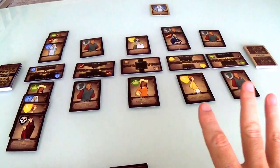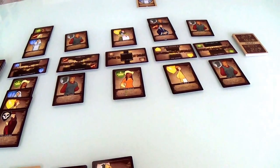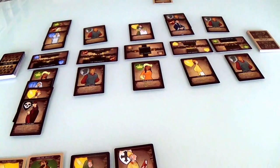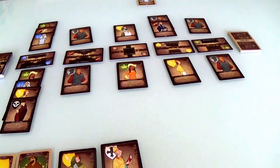All right, welcome back to Fidelitas. Let's keep manipulating these town folks, shall we? It is Jen's turn, and she's got four cards she can choose from because of all those barristers she deployed earlier.